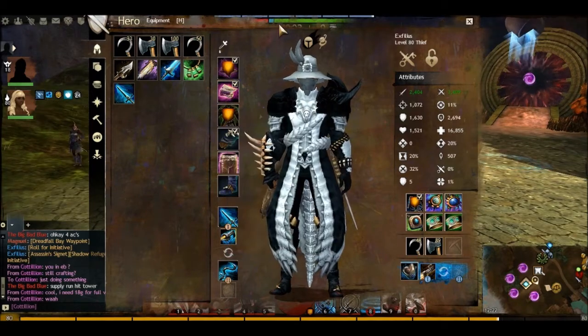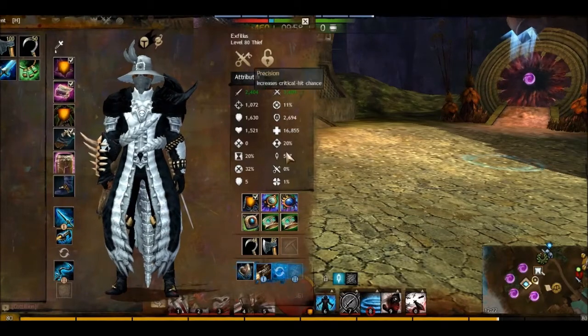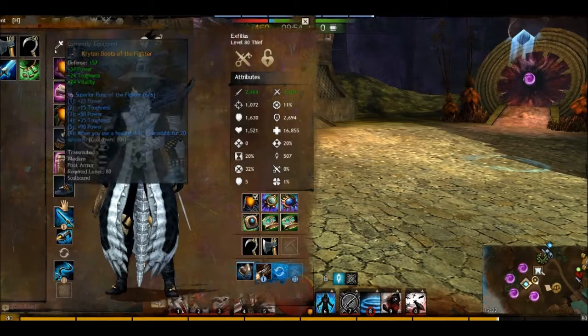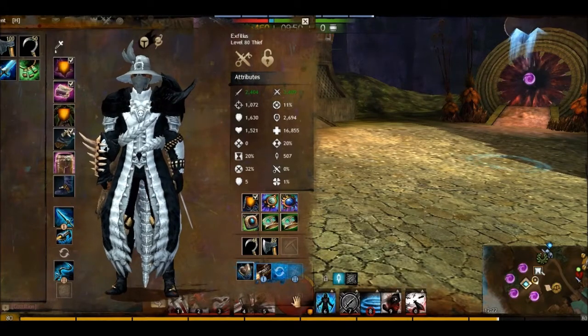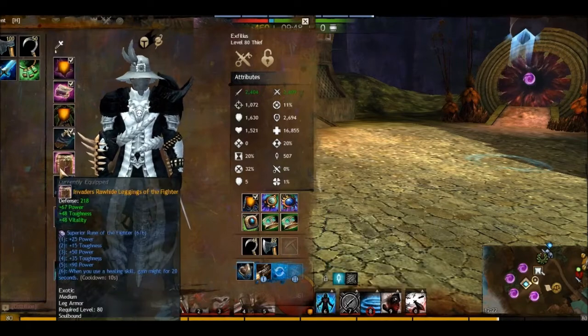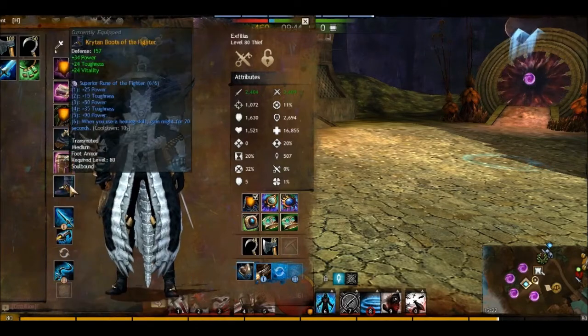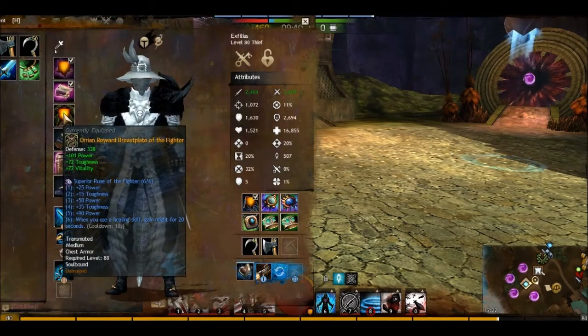When in 1v1s, as you can see over here, I use Hiding Shadows. I'll use Hiding Shadows for 1v1s, so if I use a healing skill, I'll go invisible, I'll get regen, and on top of that, while invisible and I have that regen, I'll get might for 20 seconds.